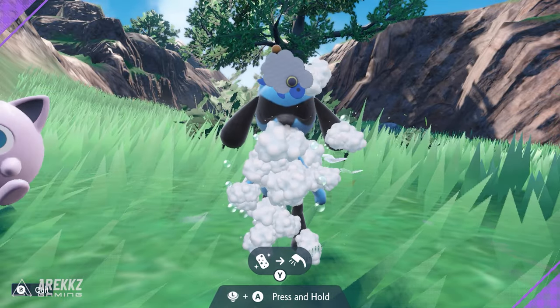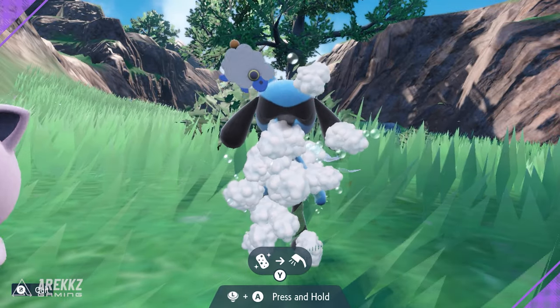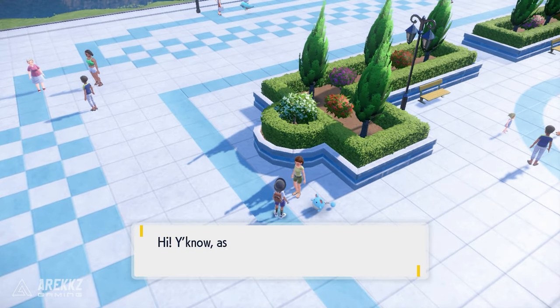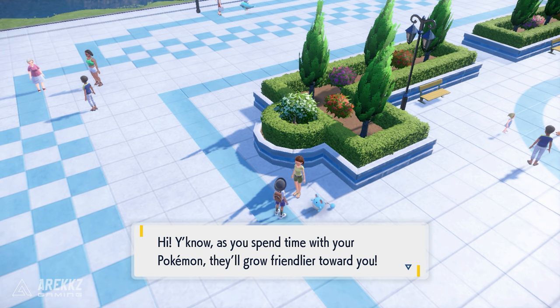If you're struggling to know how far you've increased your friendship level with Riolu, you can visit an NPC. In the town center near the water fountain, you can find this NPC and she will tell you the current friendship level of whichever Pokémon you select.